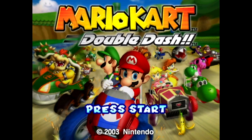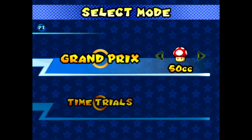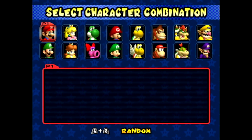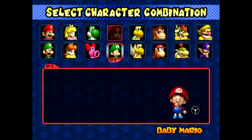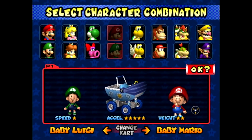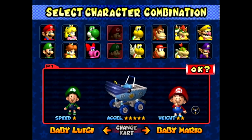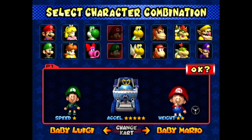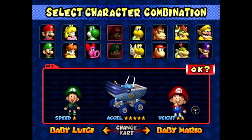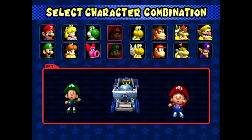Welcome back to Mario Kart Double Dash. Today we are heading into a new Grand Prix difficulty — this time 100cc. Hopefully I do well, and we'll also be using a new set of characters: Baby Mario and Baby Luigi. They're both really adorable with the little baby kart. I don't think this is the first game they were in, but they were popularized in Mario and Luigi: Partners in Time, which I haven't played yet.